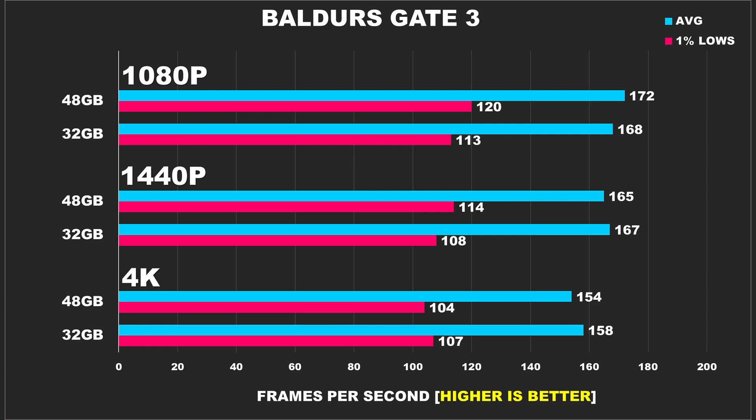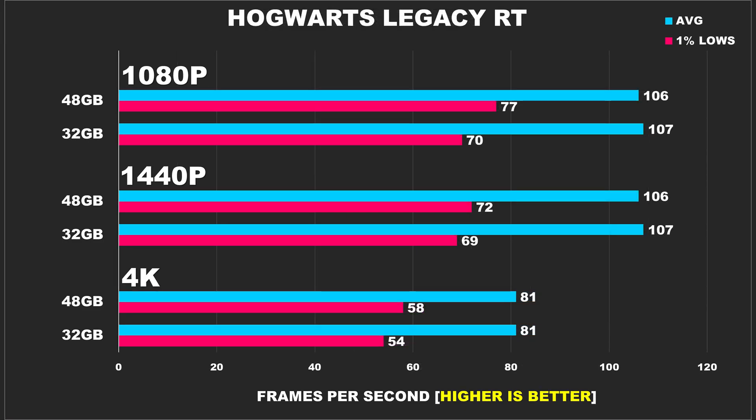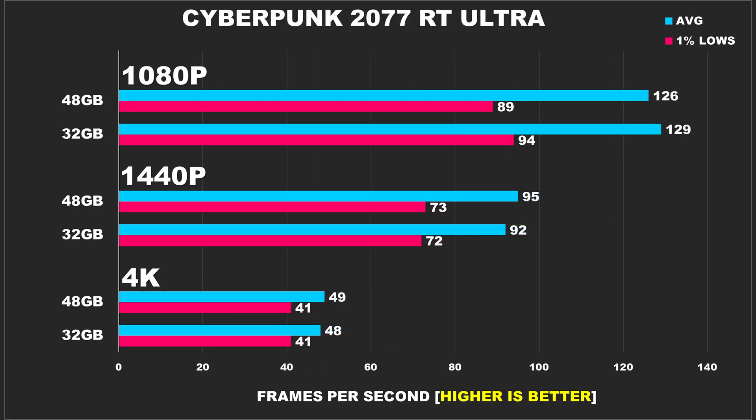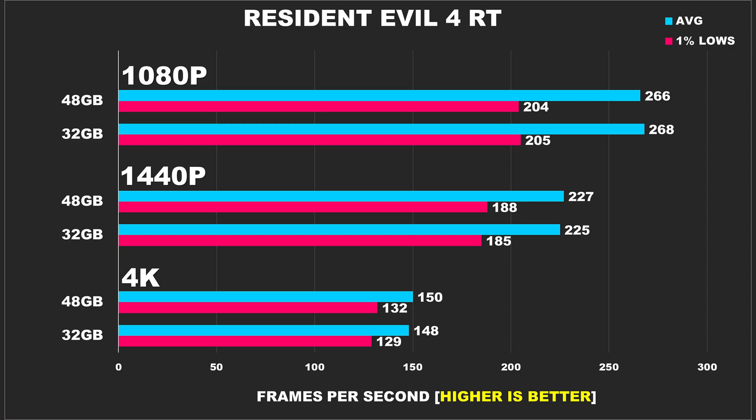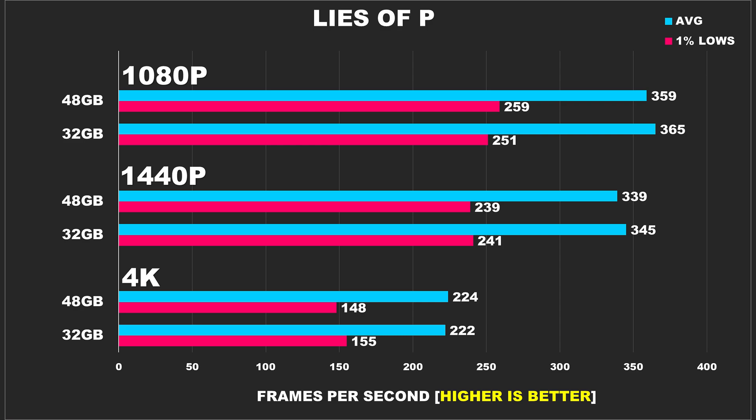Baldur's Gate 3 relies heavily on CPU performance, and it really shows here — going to 48GB really didn't do anything at all, it's all margin of error. Hogwarts Legacy with ray tracing is the same story, no changes, which is interesting because RAM allocation with this game can be pretty high. Cyberpunk 2077 with ray tracing ultra settings is the same thing — 32GB offers the same performance as 48GB. Resident Evil 4 with ray tracing shows the same scenario, and finally Lies of P, which is an awesome Souls-like, also shows no advantages from having more RAM beyond 32GB — though the performance seen in these last titles was stellar to begin with.